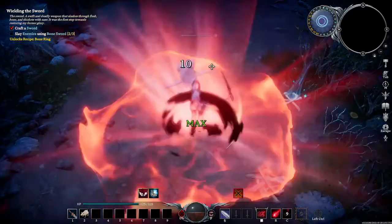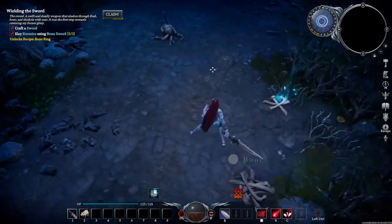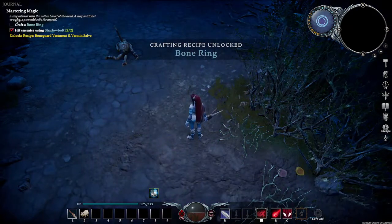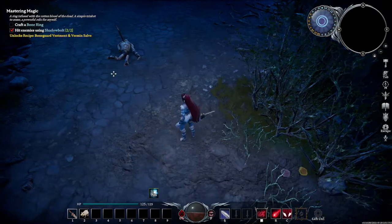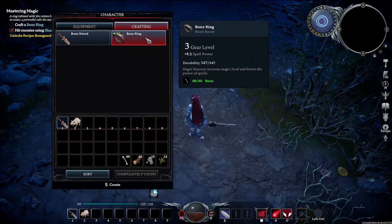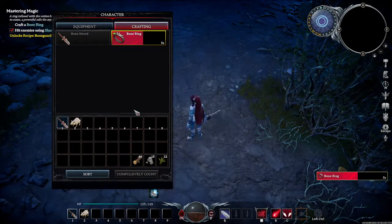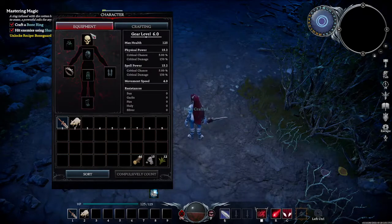You want to use your special abilities for additional damage and to preserve your blood and health. Now that we took out a couple guys with the sword, we were able to claim the next reward: the Bone Ring. This is the Mastering Magic quest — 'A ring infused with the rotten blood of the dead.' Craft a Bone Ring. Go back into crafting and you now have the ability to craft this ring, which gives plus 5.2 spell power and has a gear level of 3. Once that crafts out, our gear level jumps to 6.